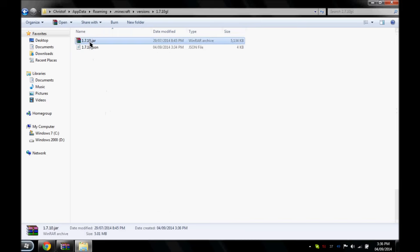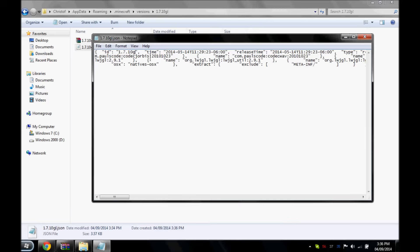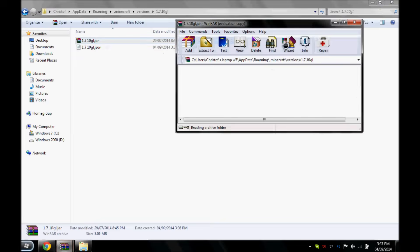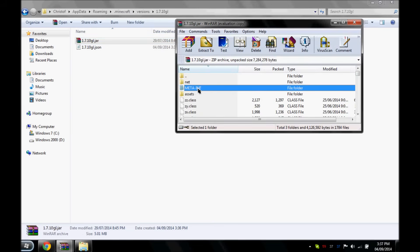Then you've got to go change the name of the .jar and basically everything in the folder. Then you've got to open up the .json file and at the beginning, just change it to whatever you named it, and save. It might ask you what program to open it with — you've got to open it with Notepad. Then open the .jar file, and the important thing is to delete the META-INF folder, or else it'll crash.